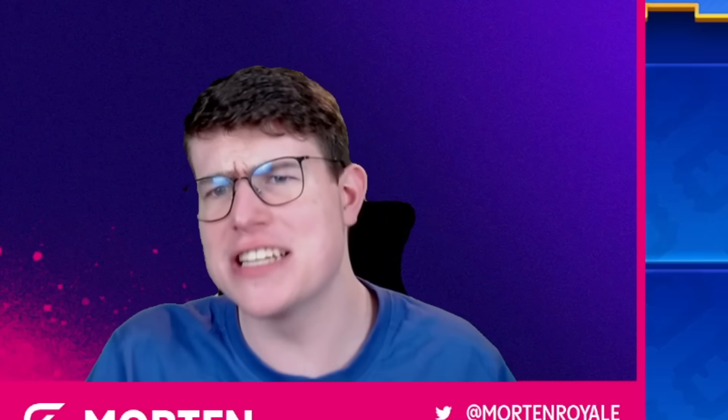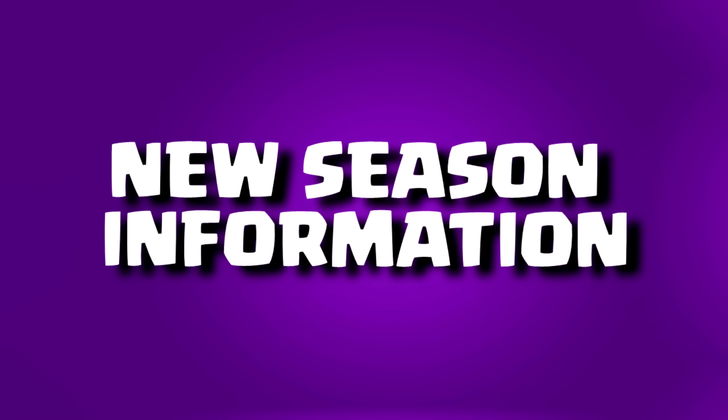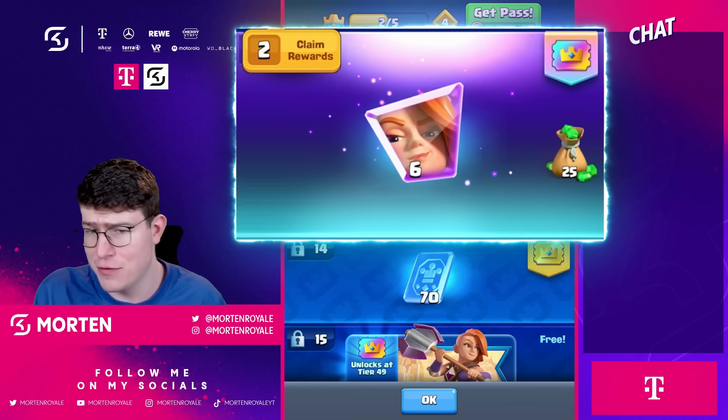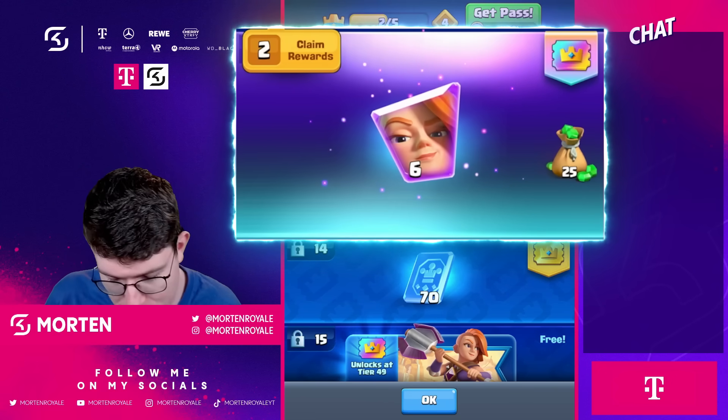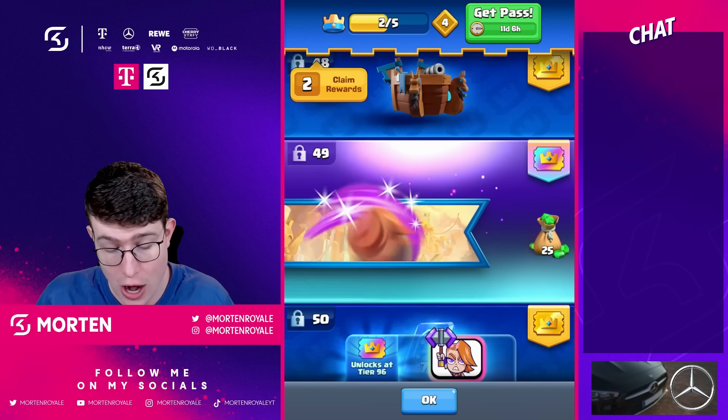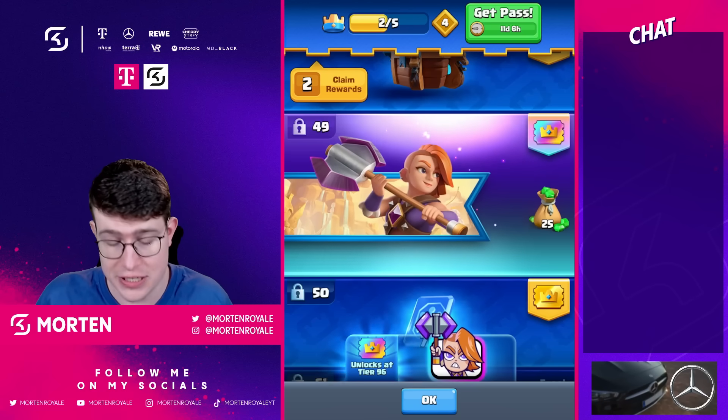Before we get to the gameplay of the Cannoneer, we're going to start off with the new season information because there's a ton of new stuff coming in. The new season is going to be called Valhalla. At level 13 you're going to be able to get the newest evolution for the Pass Royale — make sure to use code 'mout' in the shop.